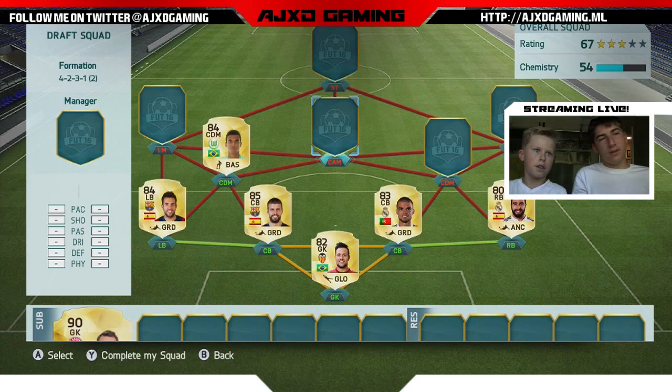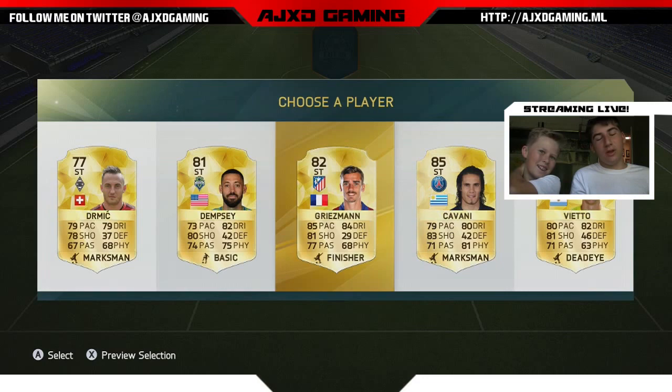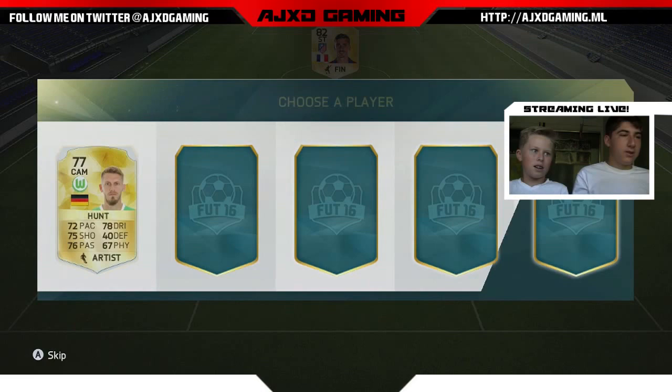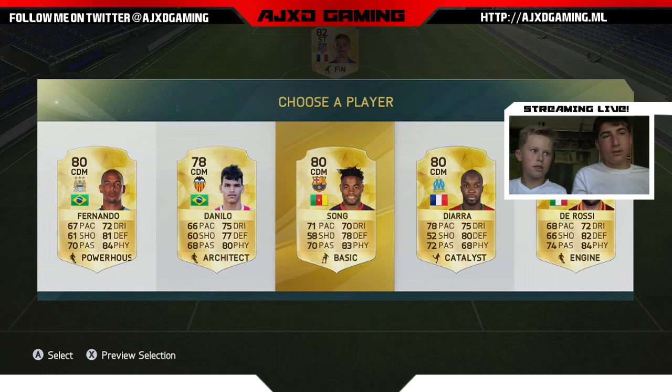Oh, Clint Dempsey! Maybe Griezmann then. We're just going to need to do all Liga BBVA and pick up somebody else in the subs for CDM. Liga BBVA — Isco! Oh, that's a great pick. Another CDM — Alex Song? Let's go Alex Song because he's Liga BBVA. Fernando's Man City.